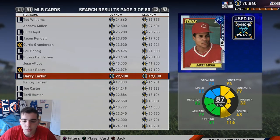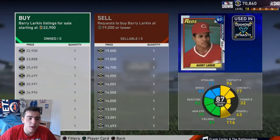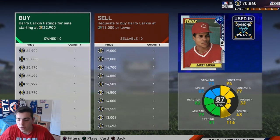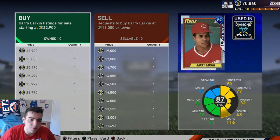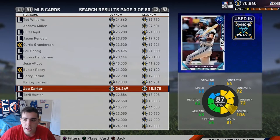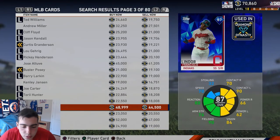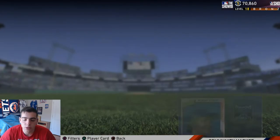Barry Larkin is at 19K right now - that's cheap. His price is shaky, going up to 25, 26, 27. His vision is crazy, speed's great, contact's great - 87 overall diamond for 19K is a steal. And 87 overall Lindor is at 48K right now - I don't think he's gonna stay at that price either.